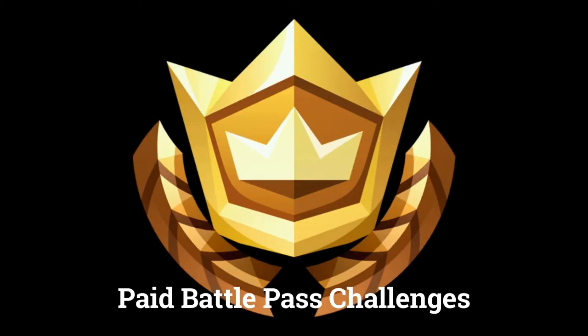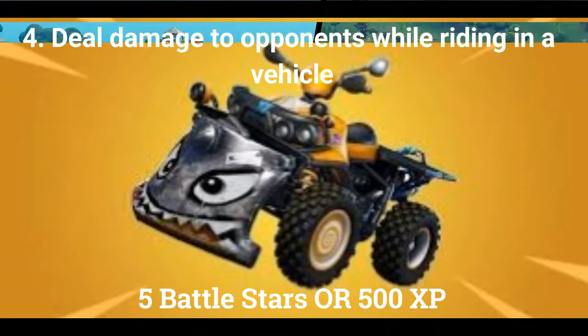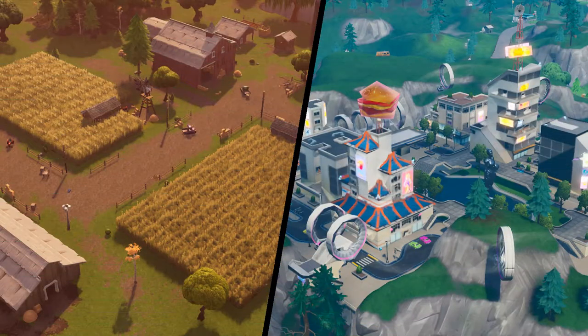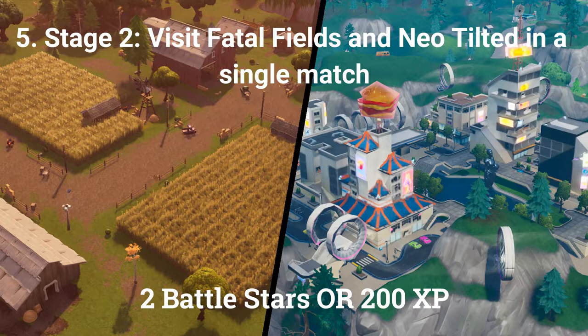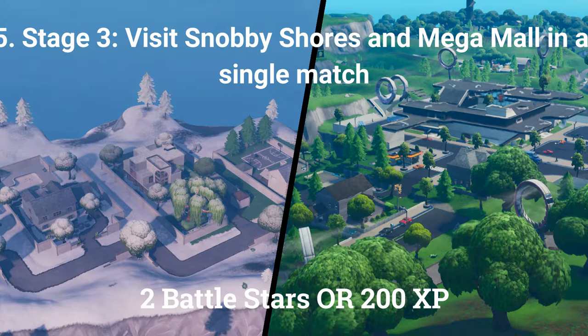The next 4 challenges can only be done by players who have bought the paid battle pass. The fourth challenge is deal damage to opponents while riding in a vehicle, worth 5 battle stars or 500 XP. The fifth challenge is a stage challenge: stage 1 is visit the Block and Loot Lake in a single match, worth 1 battle star or 100 XP. Stage 2 is visit Fatal Fields and Neo Tilted in a single match, worth 2 battle stars or 200 XP. The final stage is land at Snobishores and Mega Mall in a single match, worth 2 battle stars or 200 XP.